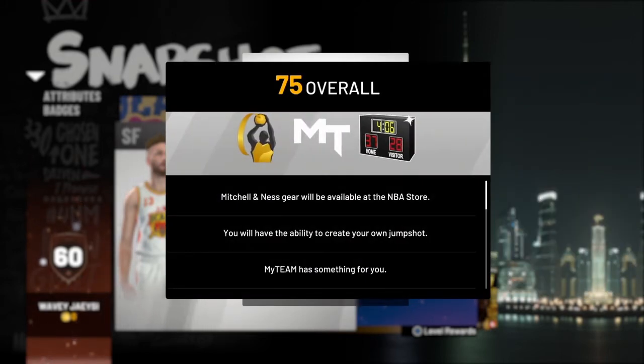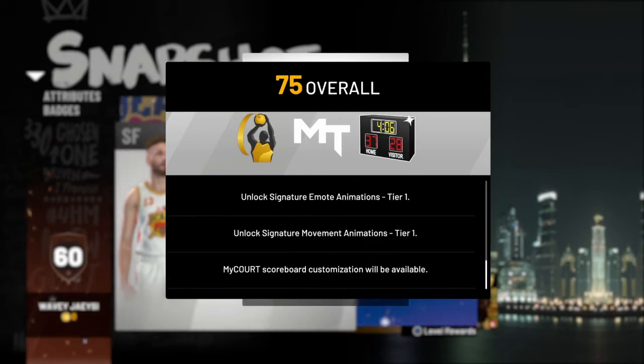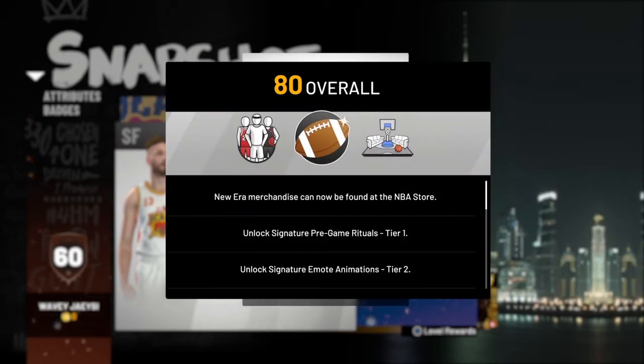Now at 75 overall, you get the Mitchell & Ness gear — everybody remembers that from last year. You will have the ability to create your own jump shot at 75. You'll get another MyTeam pack, unlock signature emote animations, unlock signature movement animations, and you'll be able to change your scoreboard in your MyCourt.